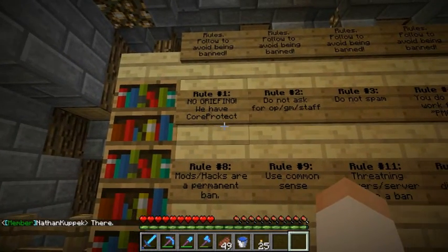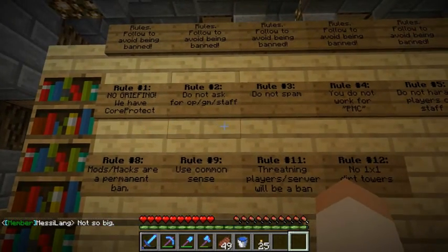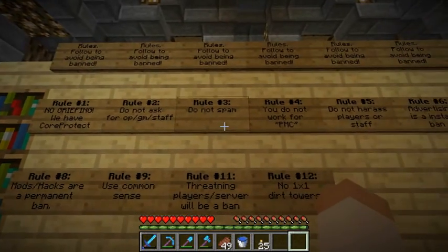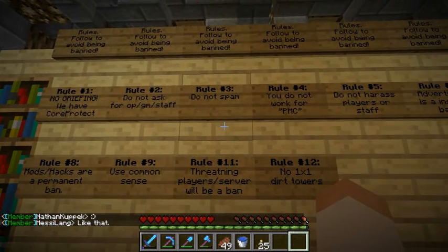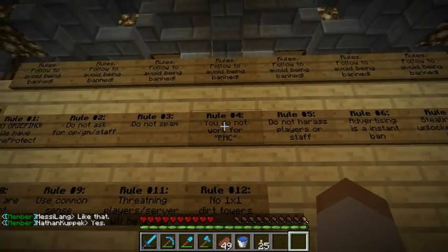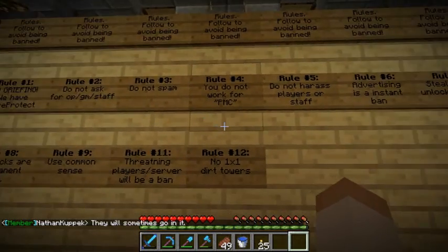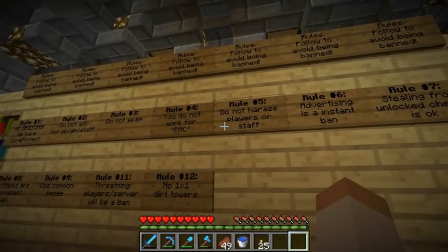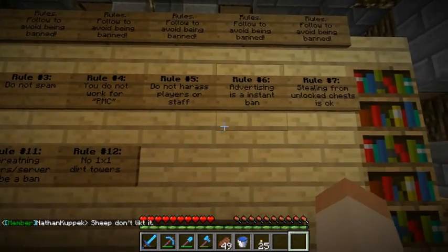Rule one: no griefing. We have CoreProtect — some people say it isn't the best, but it's whatever. We also have Residence, which also protects. Rule two: do not ask for op, GM, or staff — so many people ask that when they join a server, it's ridiculous. Do not spam — it's annoying when people spam chat because then chat just gets too full and it takes up half your screen. You do not work for PMC — so many people join the server saying they work for PMC when we know very well they don't. Do not harass players or staff. A lot of people break all these rules anyway, which causes them to get banned or muted.